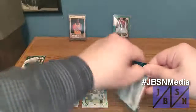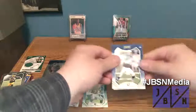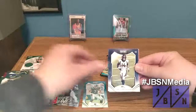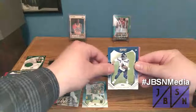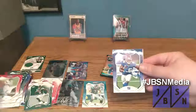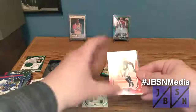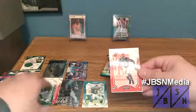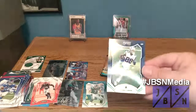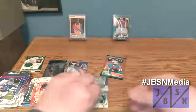Two packs to go here. Peyton Manning, Jamison Crowder, Cortland Sutton, Russell Wilson — who just got traded to the Denver Broncos, what a blockbuster move that was — Hayden Hurst, Saquon Barkley. We have a rookie card of Joseph Osai for the Bengals. And we got a green foil — a CeeDee Lamb kickoff. You can see the foil there at the bottom in his name.